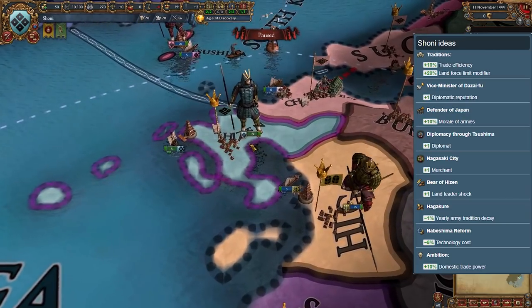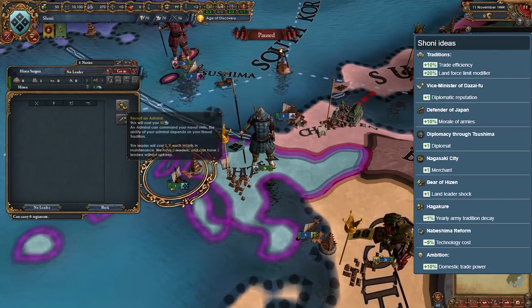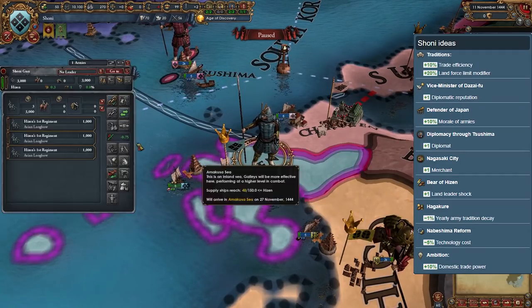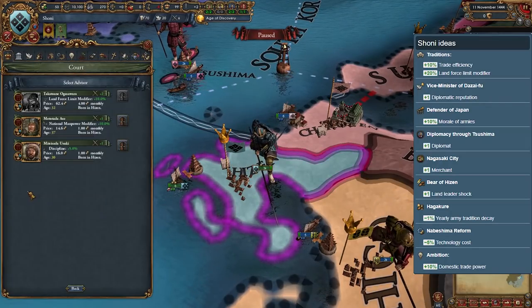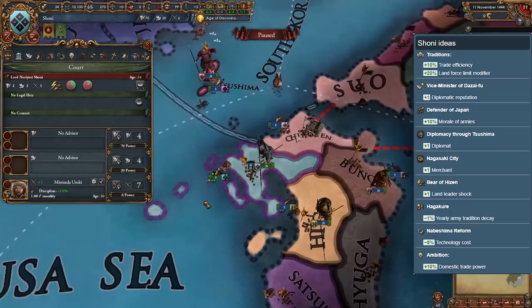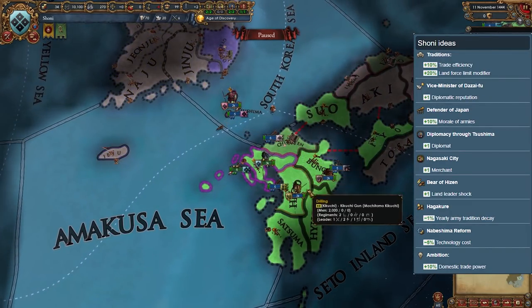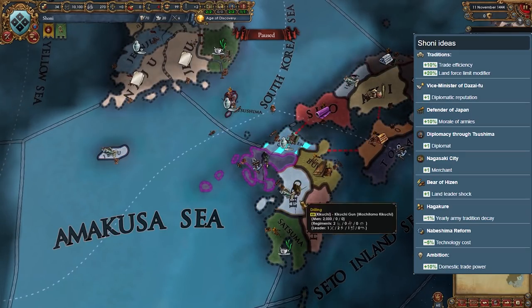Shoni — moving back down south, we have the daimyo of Shoni. It has 3K troops and 6 ships, a decent upgrade all things considered. Its national ideas are mostly trade and diplomacy focused, but the starting tradition of plus 20% land force limit will help you get one more infantry stack before paying a penalty. Expansion might be limited by Uchi, but if you manage to overcome them, you can slowly start expanding from the south.